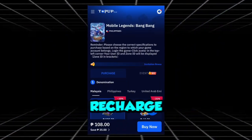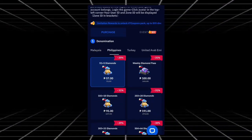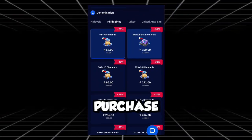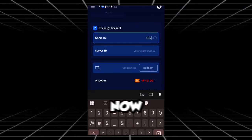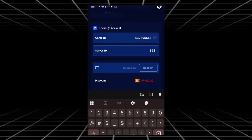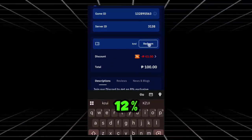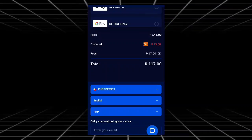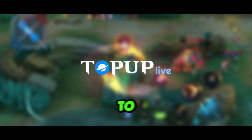Now let's power up and recharge some Mobile Legends diamonds. Select your country right here. Next, select the amount of diamonds you want to purchase. Now put your game ID and server ID here. Don't forget to use my code KAZUI to get up to 12% discount. Once you're done, hit that payment button. And boom, you're all set. Enjoy your discounted diamonds and don't forget to thank me later, Legends.